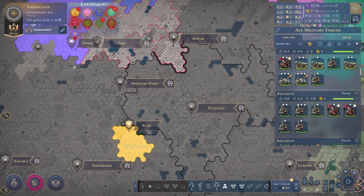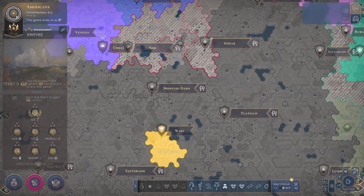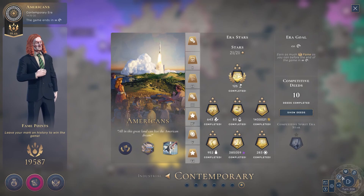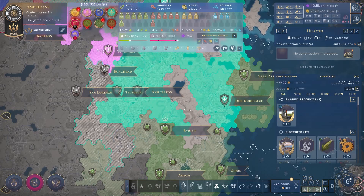Unfortunately, I forgot that I had left all of the standard endgame conditions on. One of those conditions is that if a player gets all of the era stars in the contemporary era, the game will be over. I got all of the contemporary era stars, and I got the last one on turn 224. So I didn't have time to conquer everything — though I would have had the time.